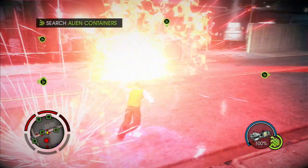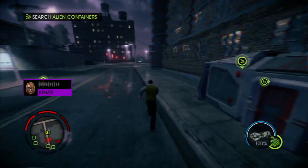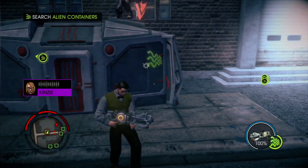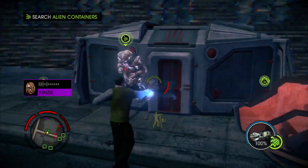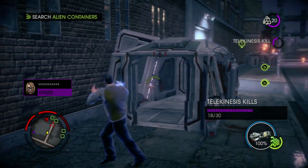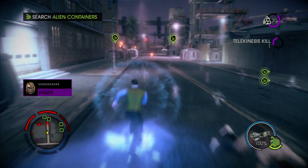Alright, Kinsey, we're here. Where's this unit thing? In one of the crates around the armory. They're welded shut, though, so use your telekinesis to pull the doors off. I thought you knew where it was. I do — in one of the crates around the armory. No need to get upset. Believe me, Johnny, you'll get used to it.